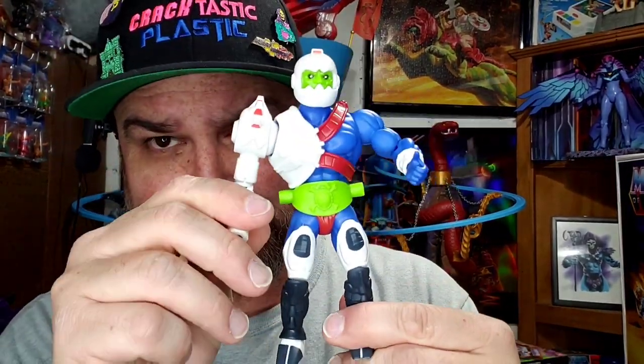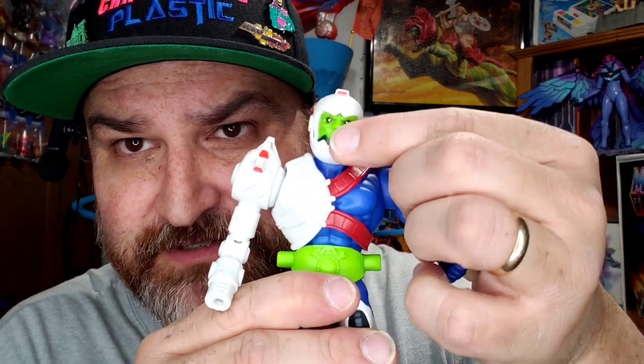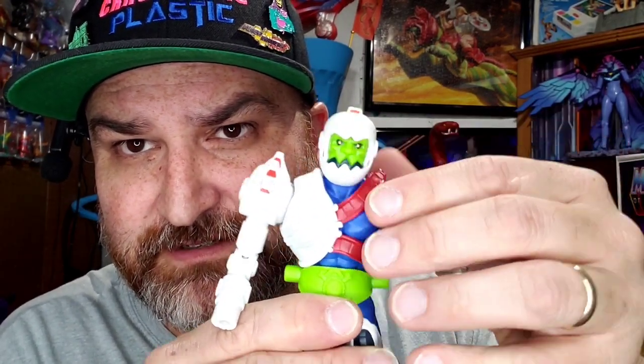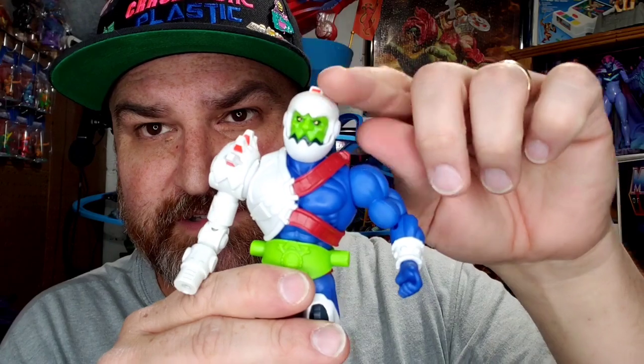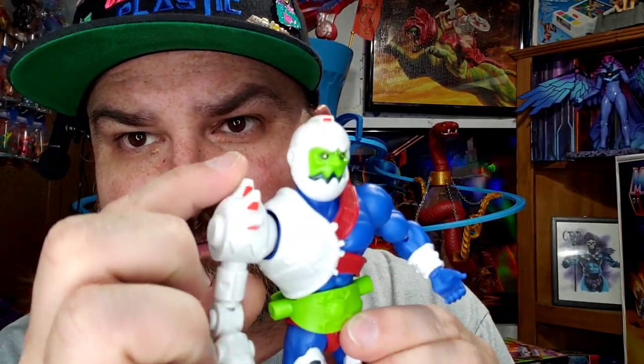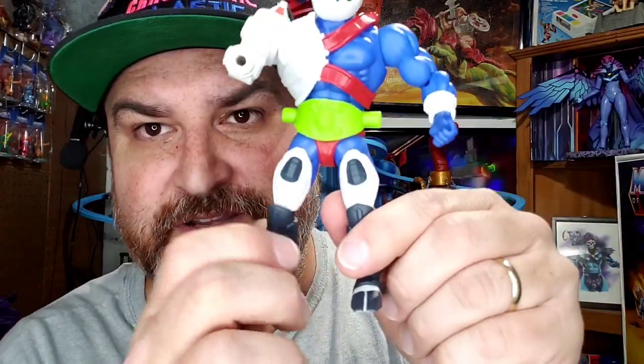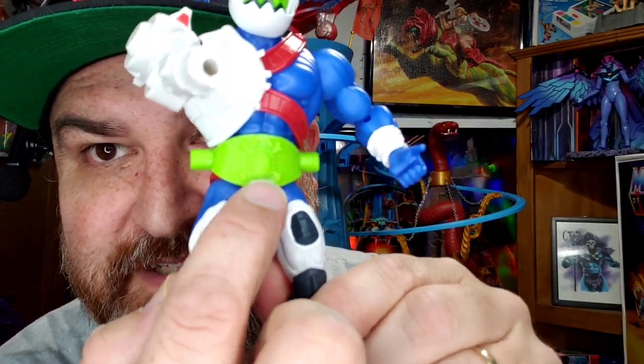Let's look at the actual figure here. A pretty good-looking Trapjaw. His jaw does articulate up and down, so that's good. No little hook to string him through so he can slide down. I do like this arm-shoulder piece — it's kind of Mouser-looking as well. It does have some articulation, much like the Origins figures.